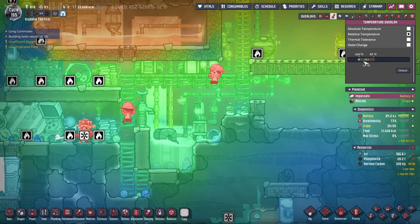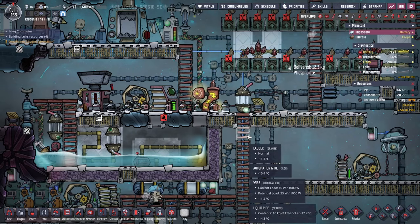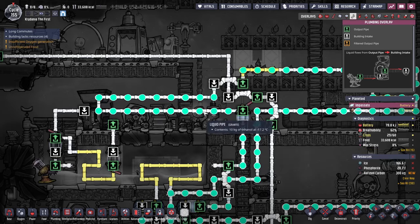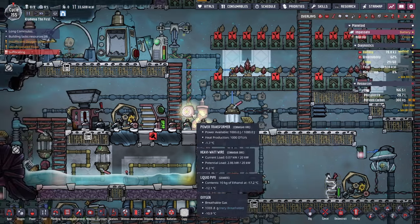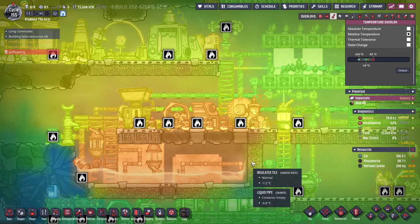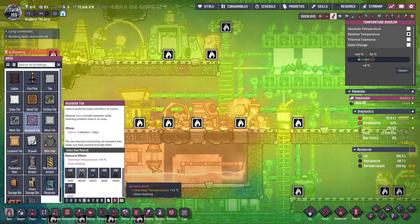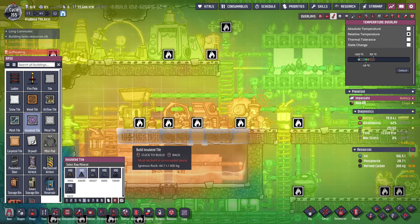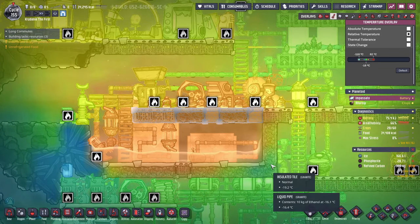I don't remember if I did this in the last video or not, but I piped it over to the left because we were getting too much heat coming from that side. When all of this is running, everything is just making a little bit of heat and that really starts to add up. I probably should put insulated tiles here — I've been putting this off for far too long. Let me do igneous rock insulated tiles around here, and that should help a little bit to keep the heat in.